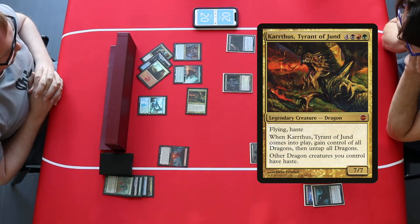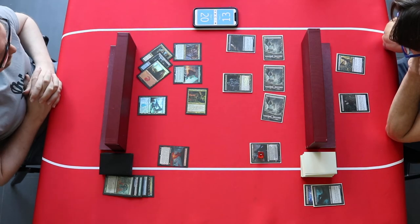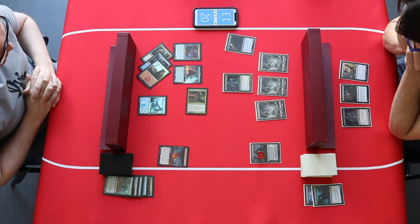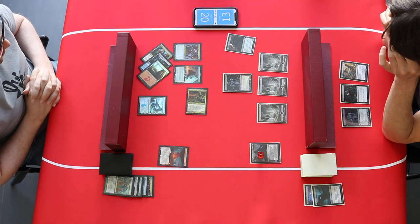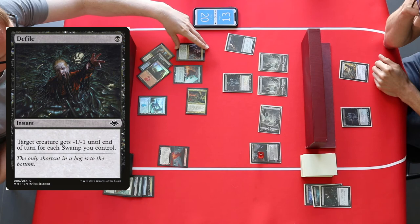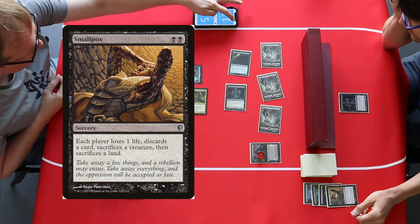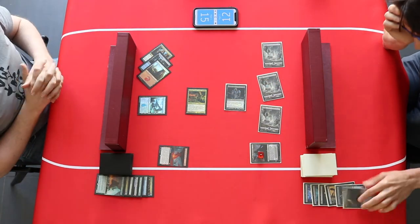Now there's an attack from Crosis the dragon because it has haste — seven damage is done — but there are still some cards in the hand of the spectre player. On the spectre player's turn, the draw is another Hypnotic Spectre. Will he find his way out of this predicament? Big creatures on the other side and only some small spectres, but there might be a solution. First, a Defile on the Shardless Agent, then attack with both spectres for 4 damage. Then a Smallpox — really nice play. Each player loses one life, discards a card, sacrifices a creature and a land, and the Titan Ape is going to the graveyard.